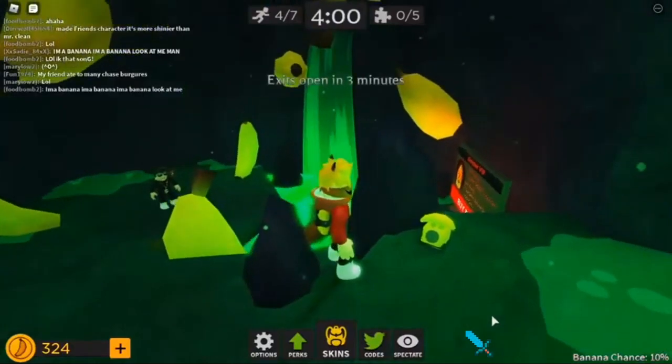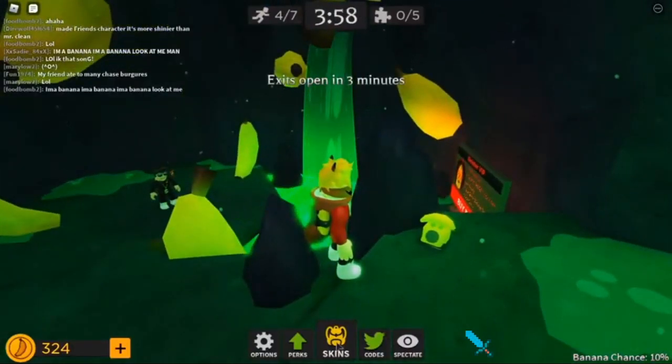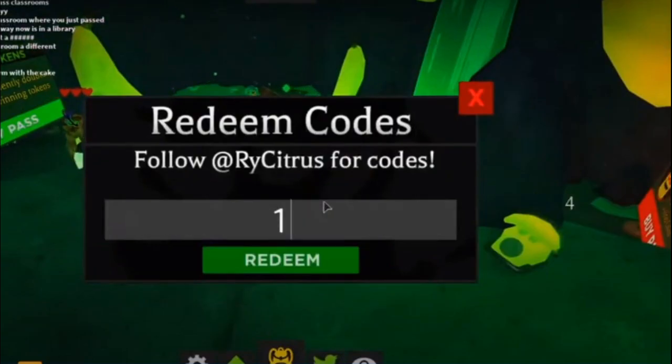After a while, when it does appear, you just need to have your thing ready. I'm going to show you that. You want to click on codes, because that's where you need to type it in.